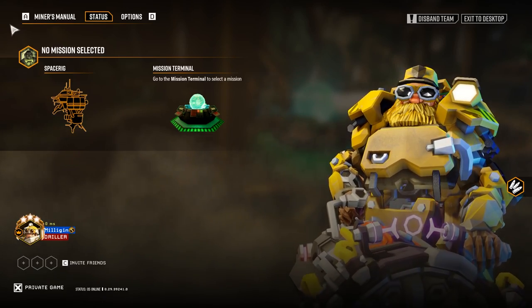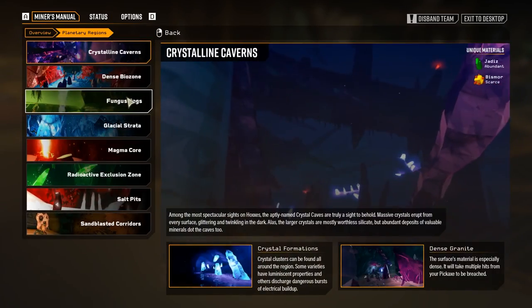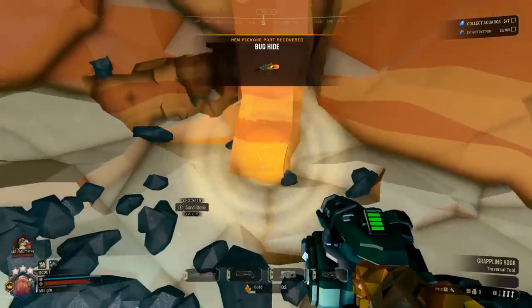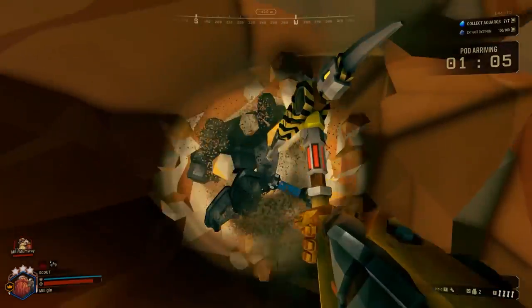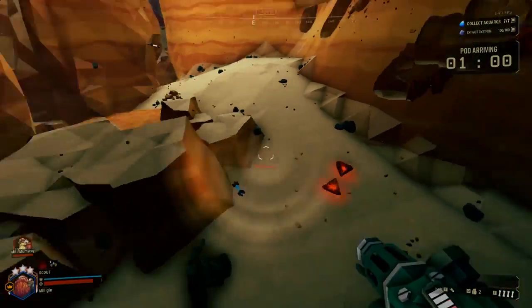Hey everyone, I wanted to make a quick video about the Lost Pack event in Deep Rock Galactic. Along with the Miner's Handbook and UI changes in the most recent update, there is a new event that unlocks paint jobs for armor sets and accessories for pickaxes. I will briefly cover a few mechanics surrounding the new Lost Pack event, and then talk about the best methods I've found for farming it.